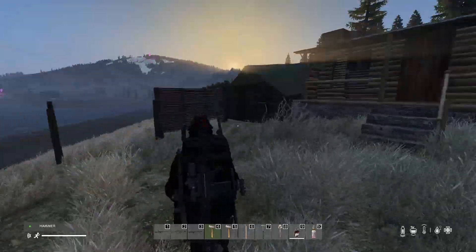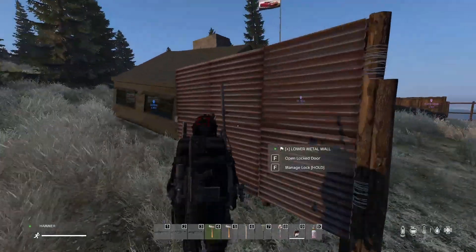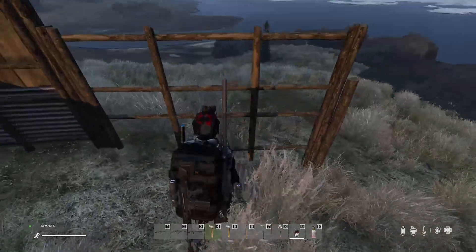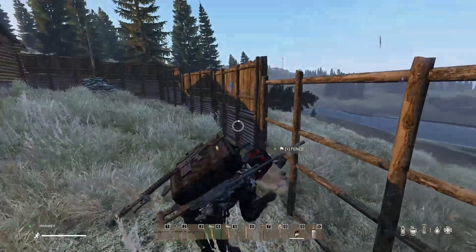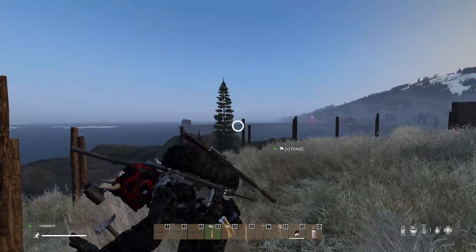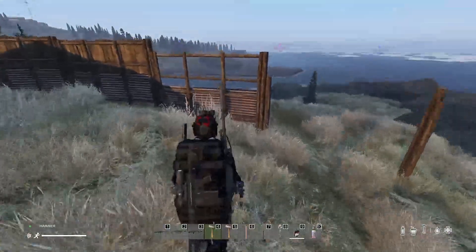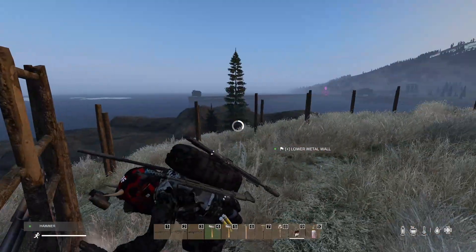We're currently building a base - we've got a little cabin, large tent, one gate here, still going to be barbed wired off. Got the flag up, finishing off the walls as we go. It's half metal, half wood - pretty sick base to be honest. Slightly misjudged it by a bit, not quite enough to get through, but feel good. All the top is going to be barbed wired to stop people boosting over.